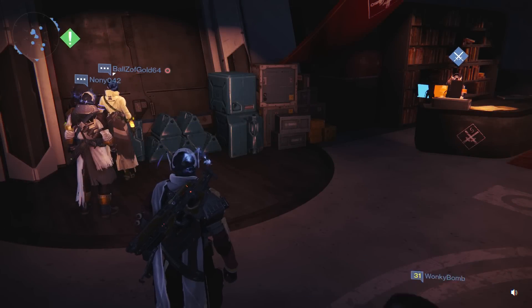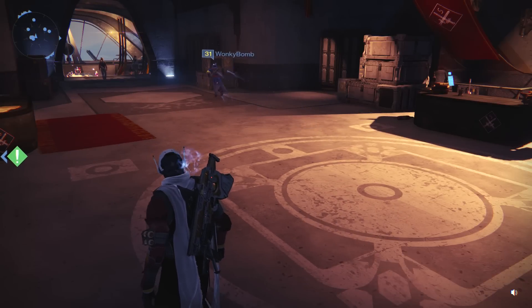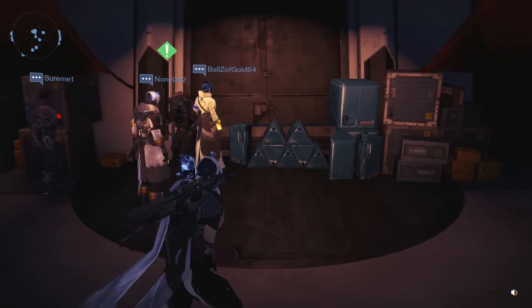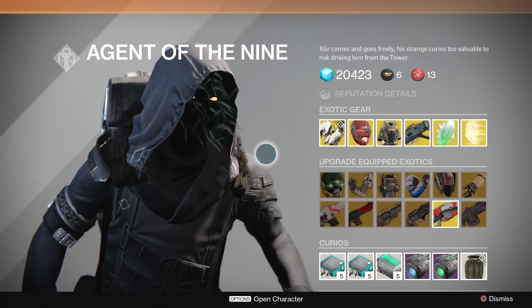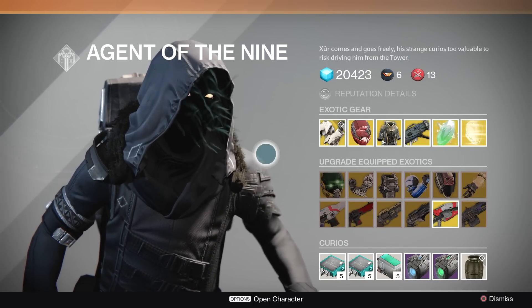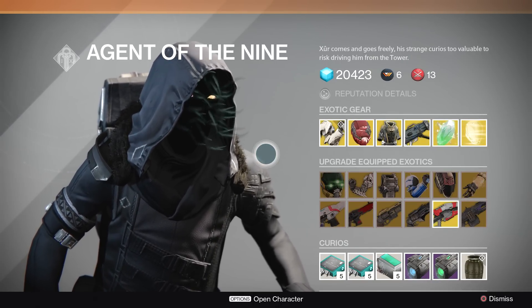Today is Friday. That means Xur is back in the tower. He's hanging out over here by the Crucible vendors. Let's see what he's got. I'm going to show you everything he's got, plus I'm going to give you recommendations of what I think are the best purchases for each class.